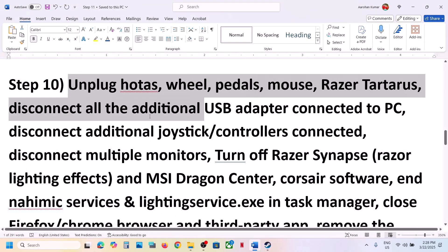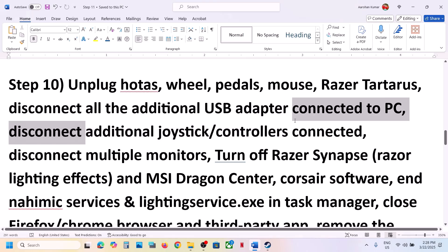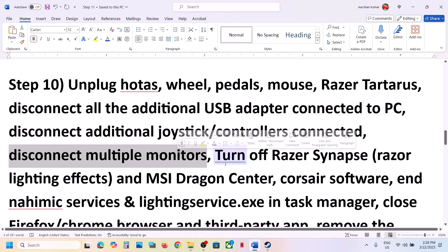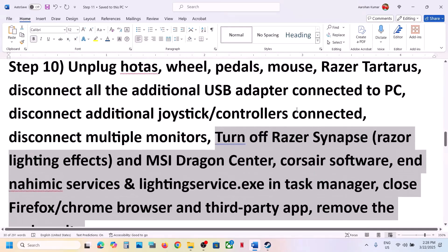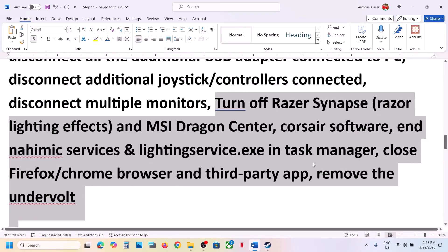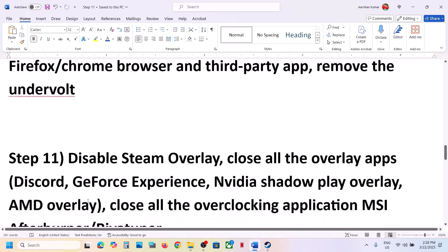The next step is to unplug all external devices you're not using — HOTAS, wheel, pedals, any USB adapters, extra controllers, extra dongles. Disconnect multiple monitors and try launching the game on a single monitor. Also close all third-party applications and services. If you have undervolted your computer, remove the undervolt and then launch the game.